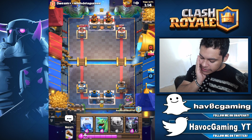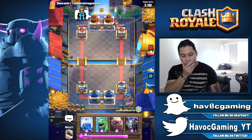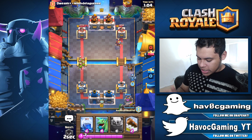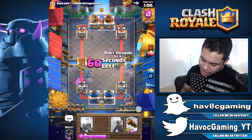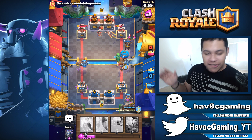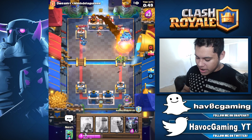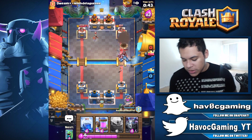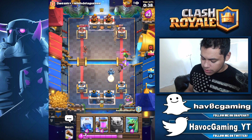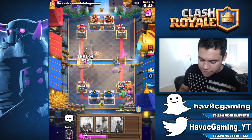I completely forgot the mega knight does splash damage, which is something I hate. Goblin gang to take care of the princess because there seems to be nobody over there. At least we're in a lead here. So let's go ahead and drop another elixir collector on the right side — because if they drop a rocket this tower has 3k, so it doesn't matter. And he missed the elixir collector! How hard is it to aim? It seems to be getting more common — maybe it's a sickness. There goes another rocket. I guess the only reason we're not pushing faster is because of all the rockets they're throwing at everything we have, which is kind of annoying.